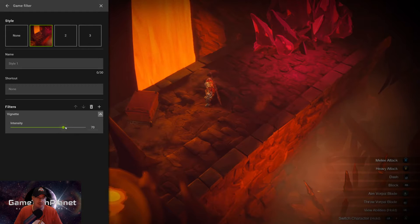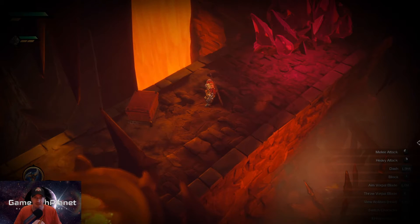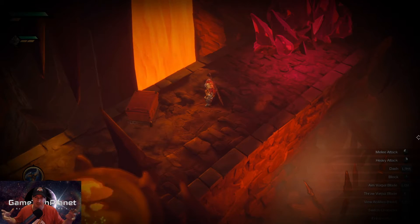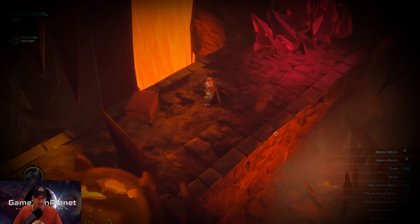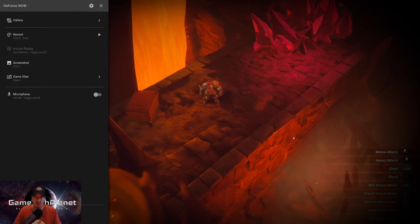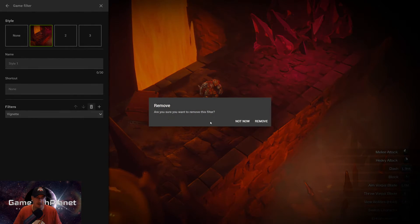This one - vignette - is going to darken your edges. We'll do a little bit more intensity and you can just see the darkening around the edges of the screen there. That's another one where if you're wanting to set a certain mood for a game you're playing, this one actually has a little bit more use. You can kind of set a different mood depending on what you're doing - maybe not super useful, but for some games, recording, or videos you might be making, you might have use for it.